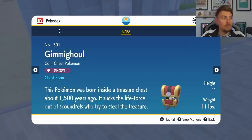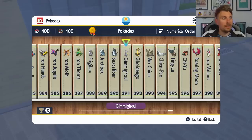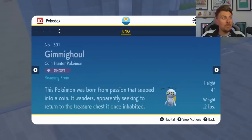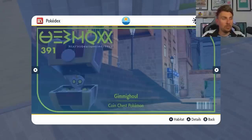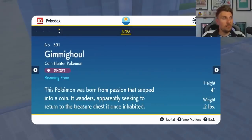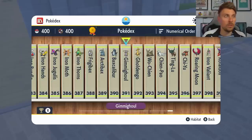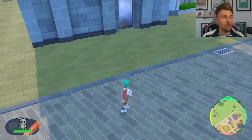The chest form goes on to say: this Pokemon was born inside a treasure chest about 1,500 years ago — it sucked the life force out of scoundrels who tried to steal the treasure. And then that leads on to the Golgigo entry. So we have the complete set now in Pokemon Scarlet and Violet for this little Pokemon. You can see it changes on the overlay from the chest form, and you can also switch it in the Pokedex entry to change the overlay screen to the roaming form that we now have access to in your games.